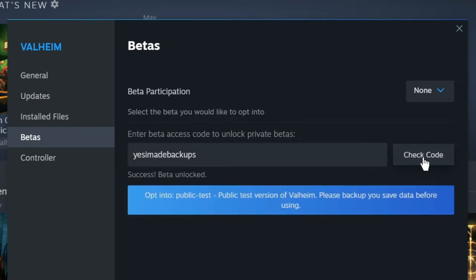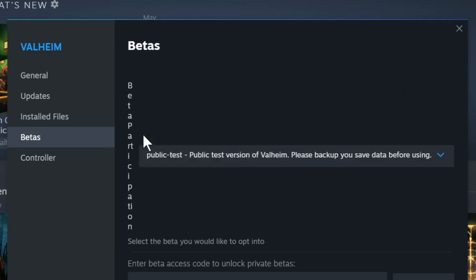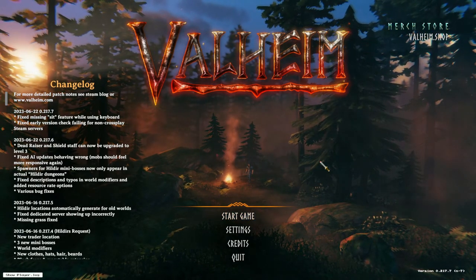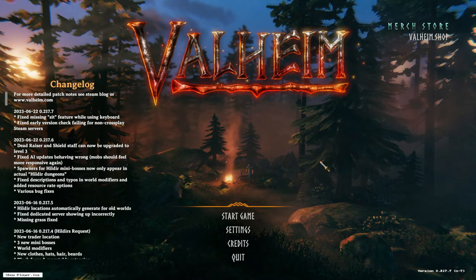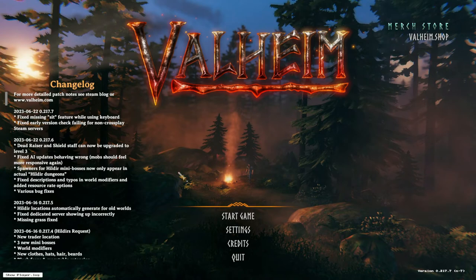Check code. And this is going to allow you to go up here and then set it to public test branch — the latest version of the public test branch of Valheim. Then once you've changed those settings, you can just launch Valheim normally and it's going to be the public test version of the game. So it's not like you install a separate client or something. You just change that setting and then you have this version of it.